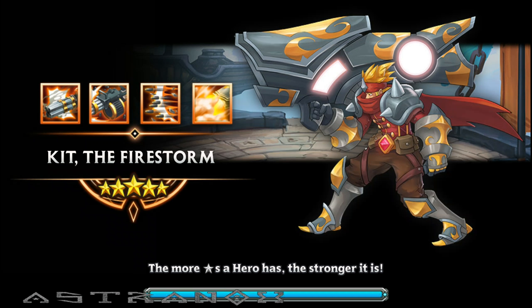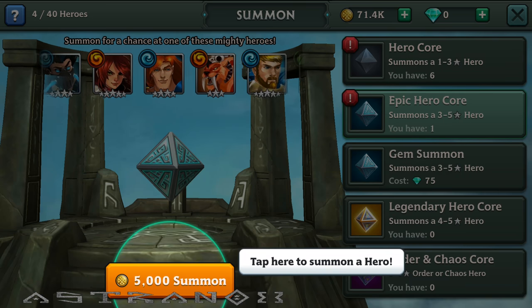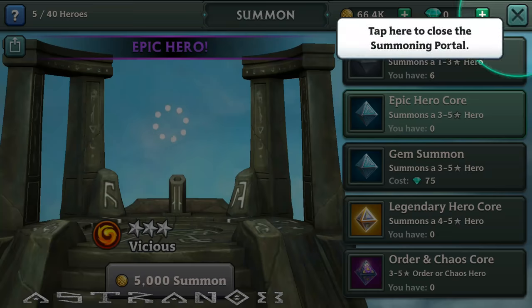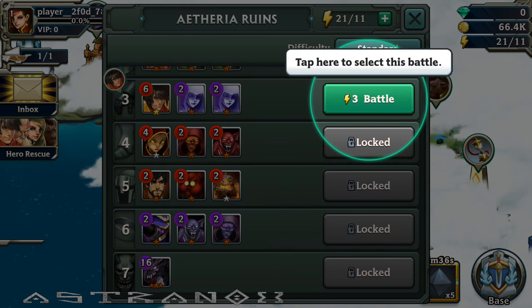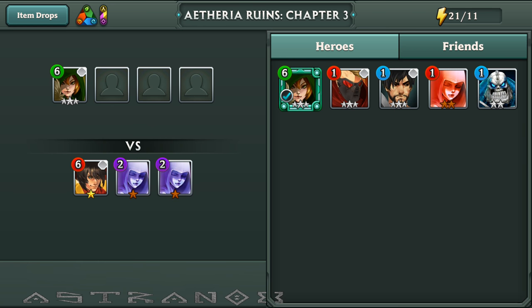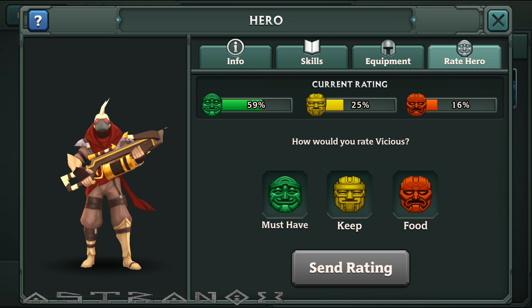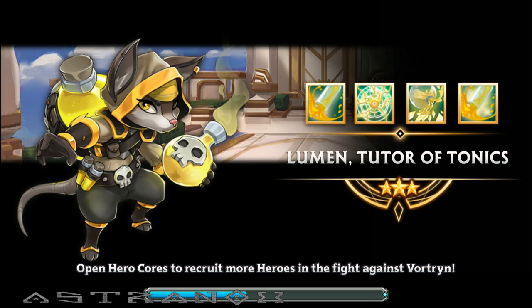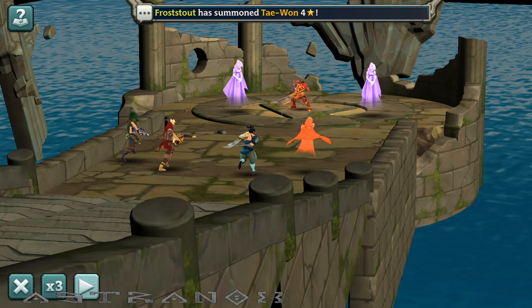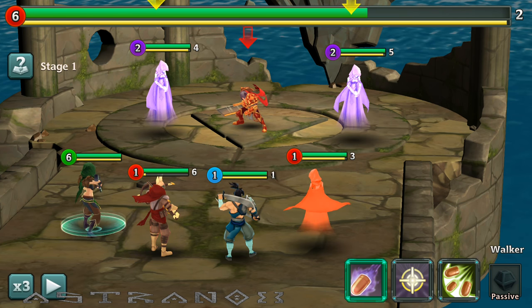We got an epic core right there. It's going to tell me to go summon already — this is going to be predetermined. Will it be Vicious? Sounds like the guy I had. I had this guy but he was not fire, he was the wind version. So you just get a random element on the same guy. Still resetting — do I have to do three and then play for it to register?